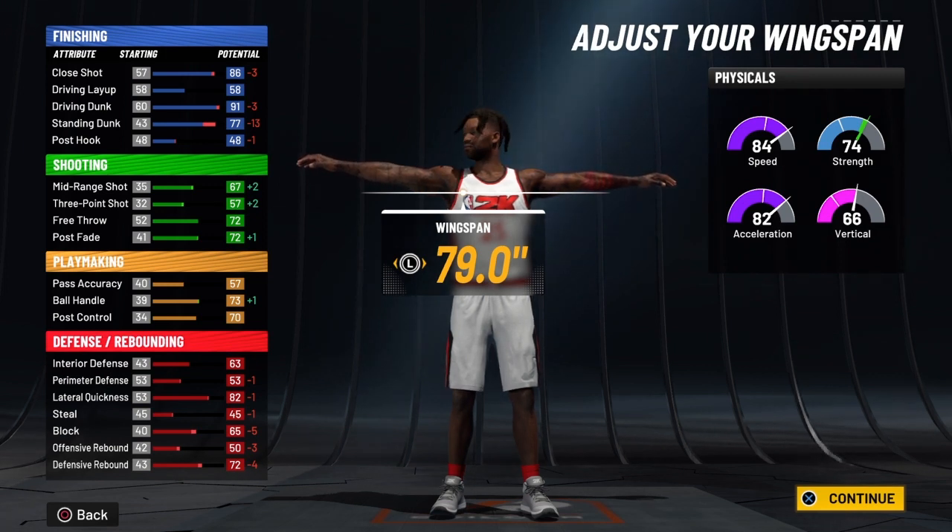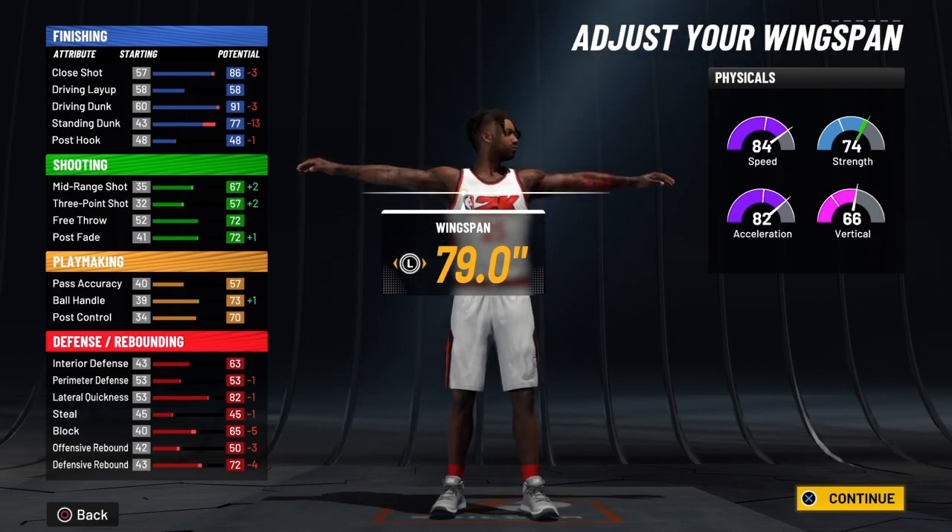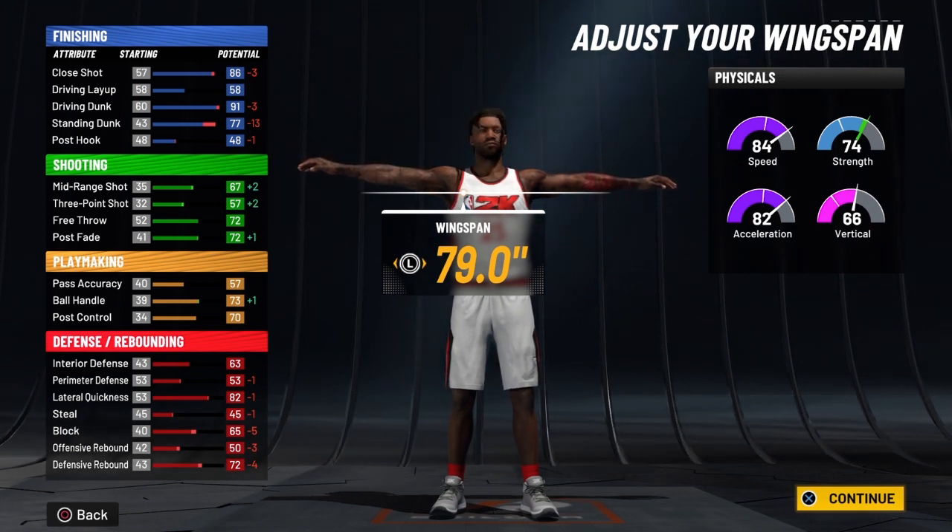Your pass accuracy and your playmaking gets a plus 5 as well, and your ball handling does get a plus 10. So at 99 raw you're going to have a pass accuracy of 61, and when your knight decides to take over that will be 66. Then you're going to have a ball handle of 77.